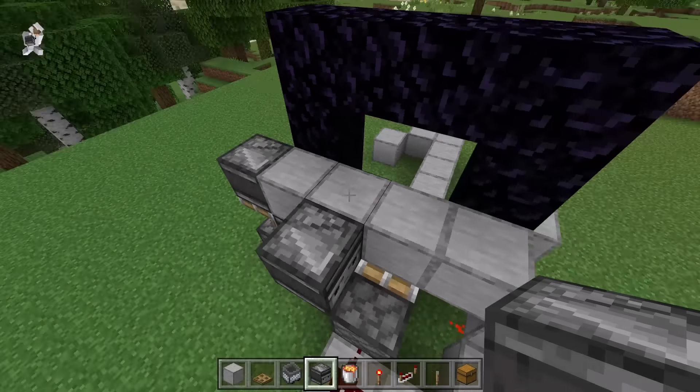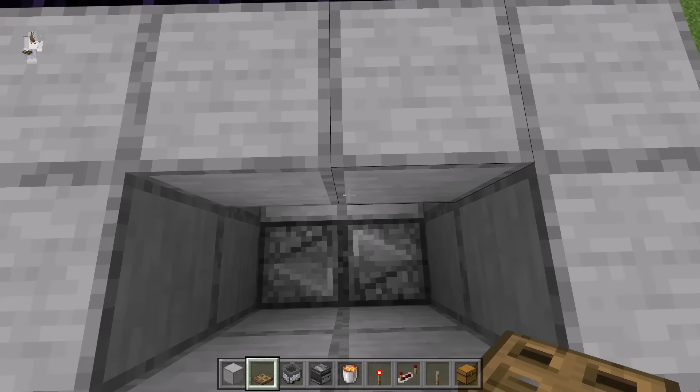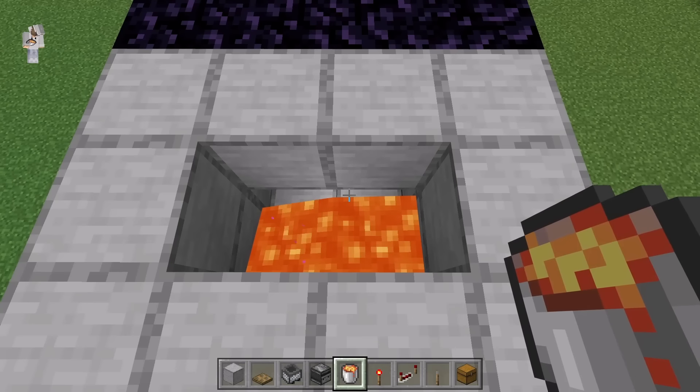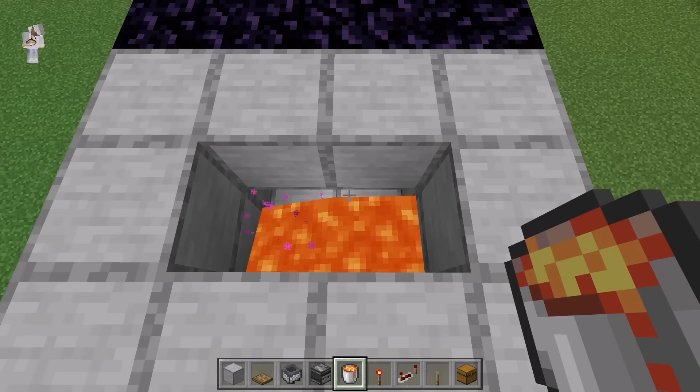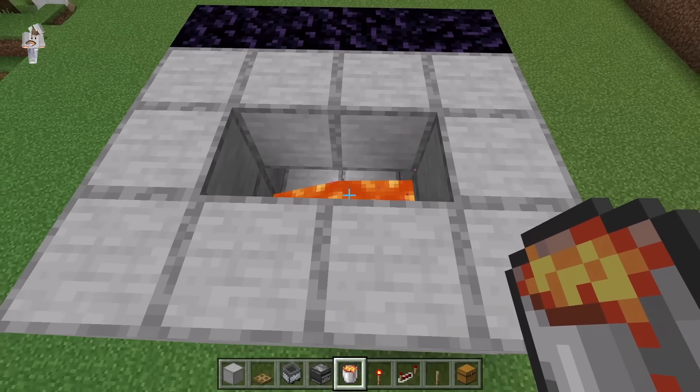Now place three blocks over here, three over here, and two over here. Then create another layer of blocks on top of that, then place two blocks over here. After you're done with that step, come over here. Then place a trapdoor over here and a trapdoor at this spot. Now open them, then place lava at this spot. That lava should flow just like that. That will be the trapdoor igniter system of this farm. The observers will update the lava so that it constantly ignites the trapdoors, and those trapdoors will then ignite the nether portal. Whenever the nether portal breaks, it will be constantly lit again because of the trapdoor igniter system.